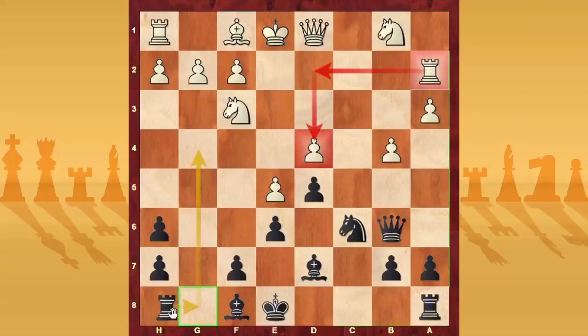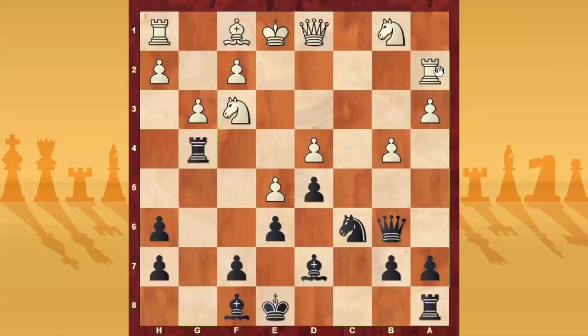After Rg8, maybe white can play G3, for example, then Rg4, and now white can try to play Rd2.